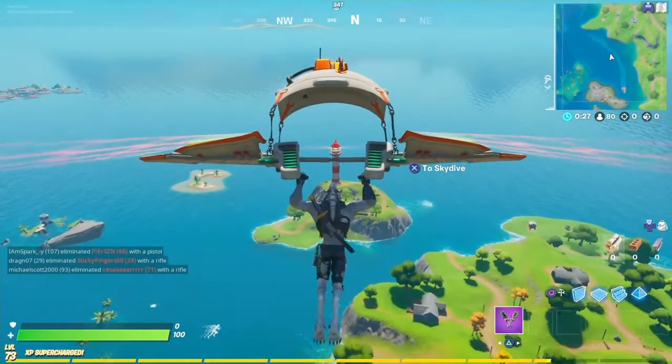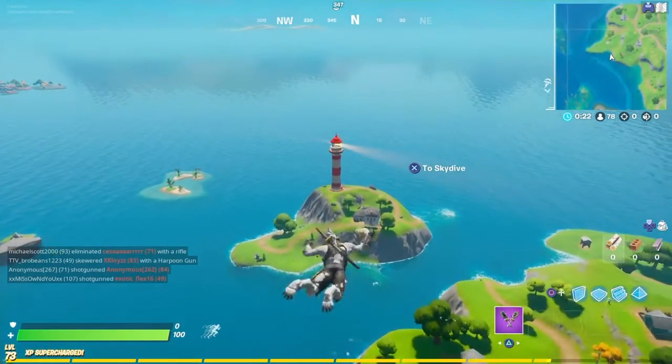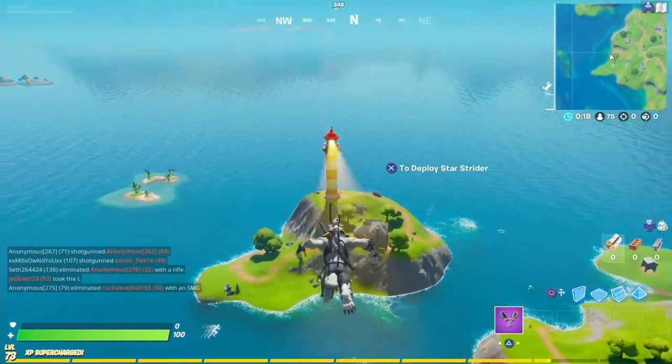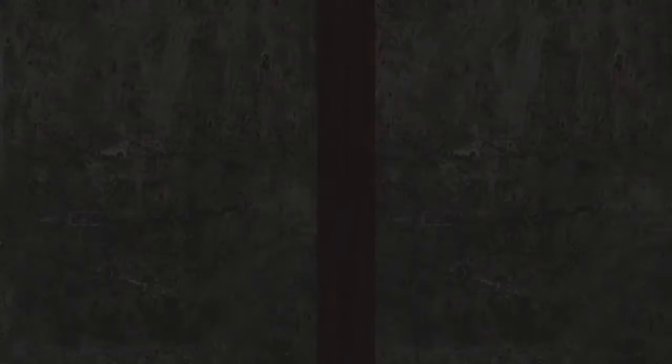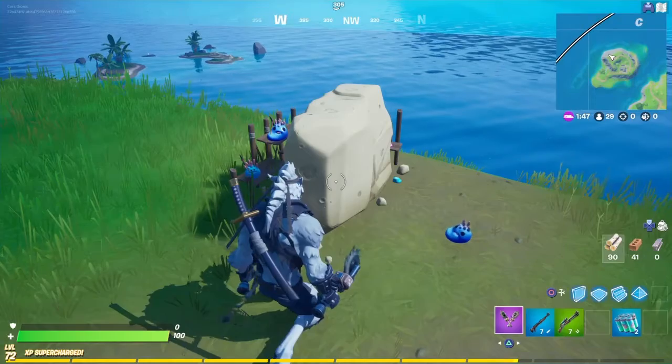The challenges we're doing today give you 25,000 XP. The first one is right over here at a lighthouse. I'm heading there now and we'll see it when I get there — all you have to do is simply just hit it.